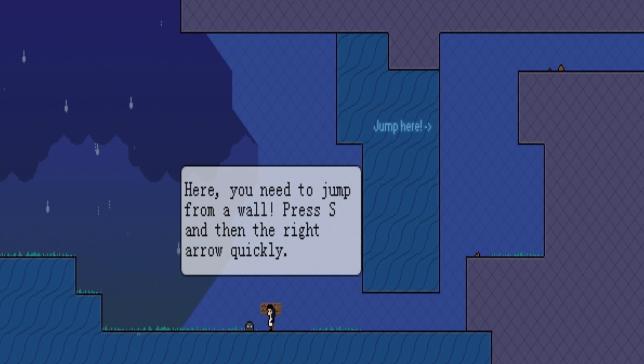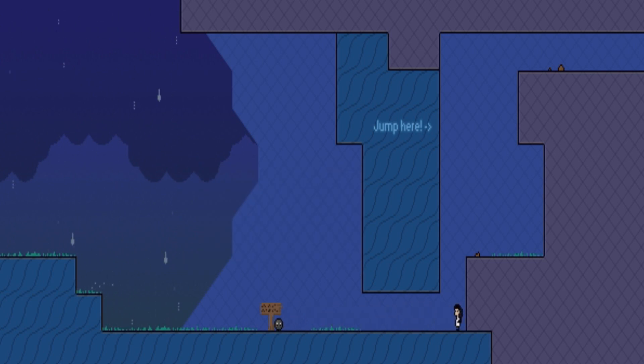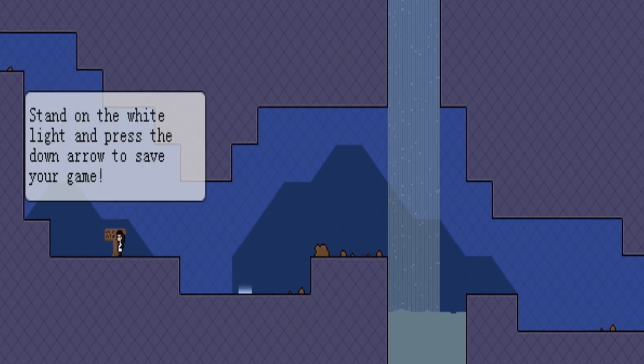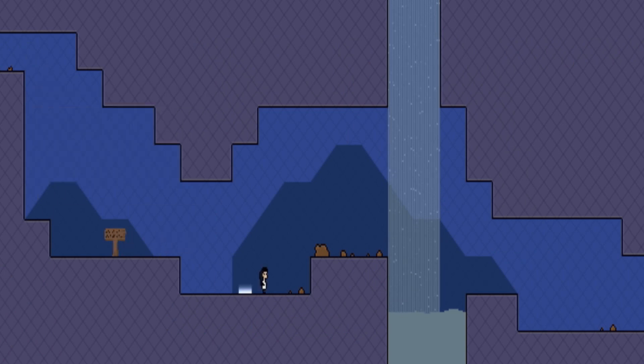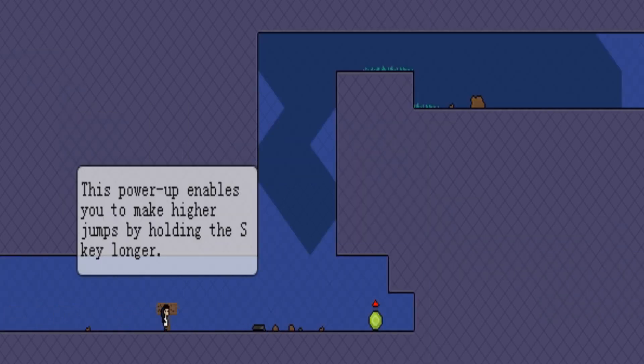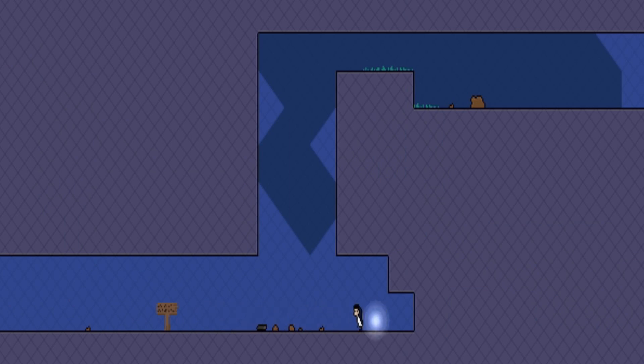That's cool. It's a power-up that enables you to climb walls by pressing the up arrow. Luckily, there's a little animal thing here — just minding its own business. A little mouse. From here you need to jump from a wall — press S and then the right arrow key quickly. I guess I could just climb up here. Stand on the white light and press down — this is a save point. This one lets you jump higher. That's right — it's a good power-up.